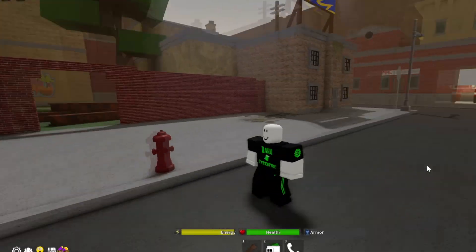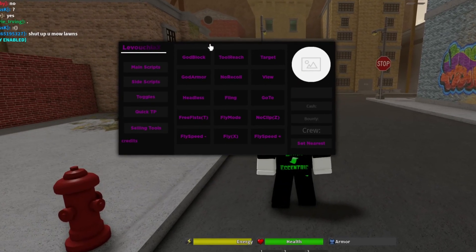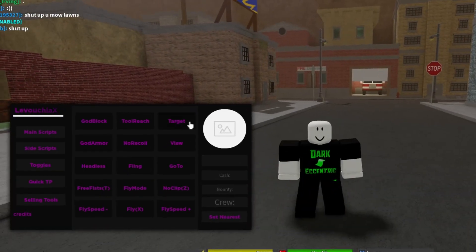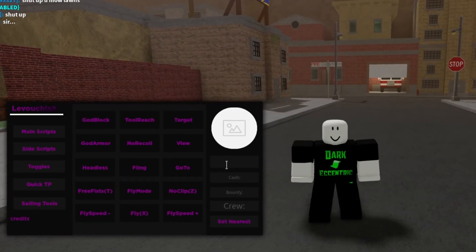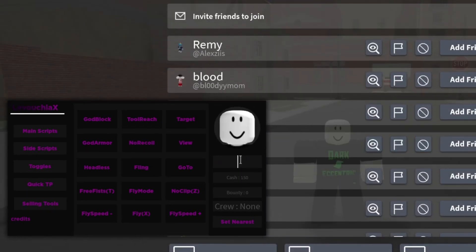In this video I'm gonna show you the Die with GUI. As far as I know, this is the best GUI for this game. There are many many different features. First of all, you can type a player's name and you can go to them or spectate them.